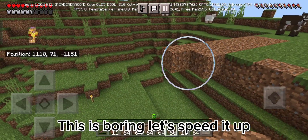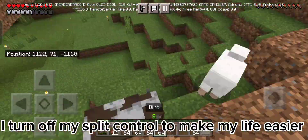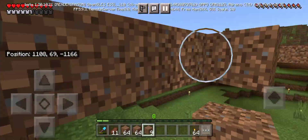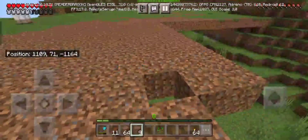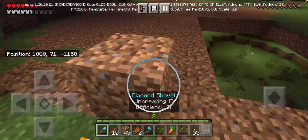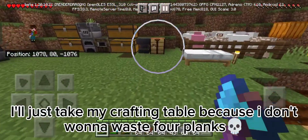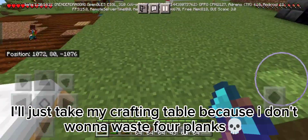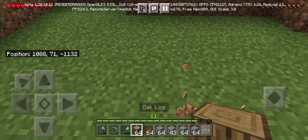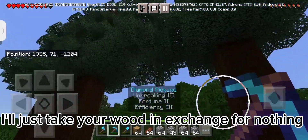This is boring, let's speed it up. I turned off my split control to make my life easier. I'll just take my crafting table because I don't wanna waste planks. What a perfect spot — since no one was active but me, I'll just take your wood in exchange for nothing.